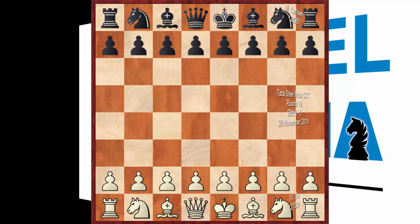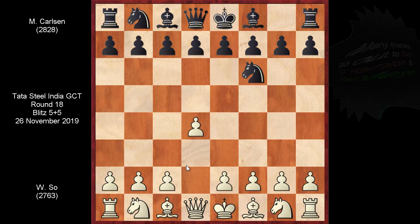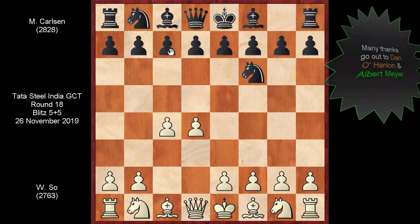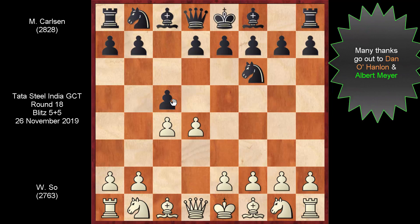Wesley went for 1.d4, we have knight f6, c4, and c5 by Magnus. Does anyone know this one? It's the Romanko defense, also known as the Luce Gambit — that is with double O.